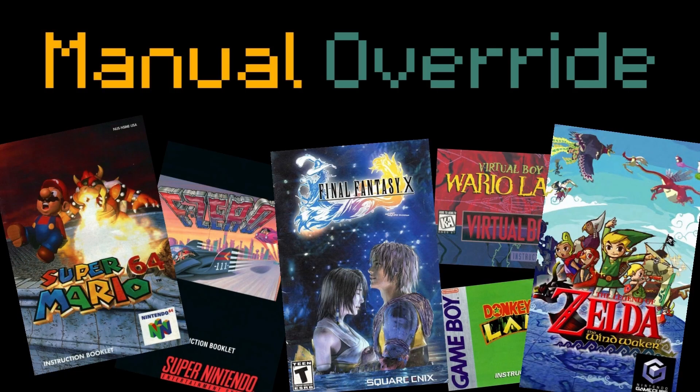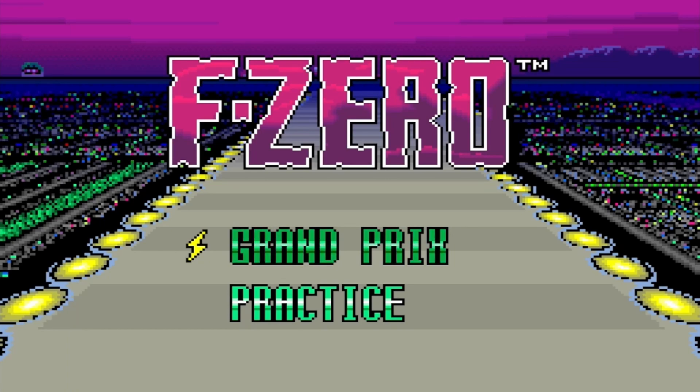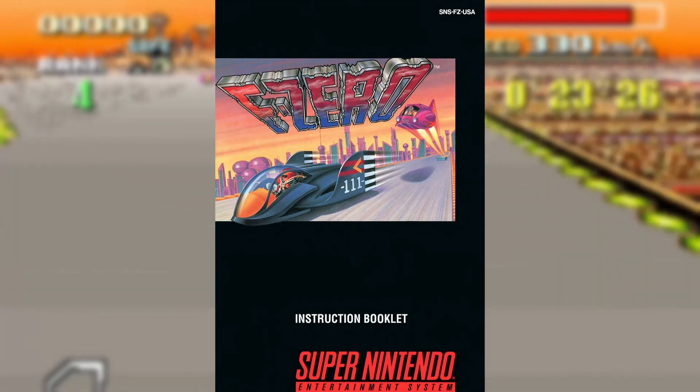Welcome to Manual Override, where we take a close look at the second most important thing inside of a video game's box. Today, we are looking at F-Zero for the Super Nintendo — one of the coolest manuals to ever exist.